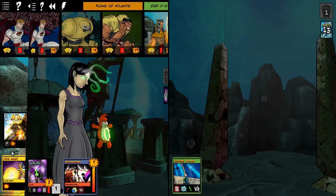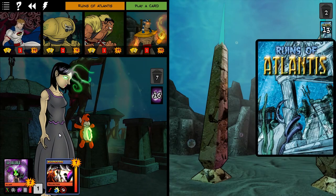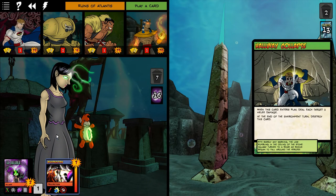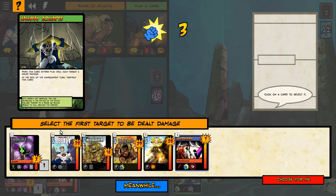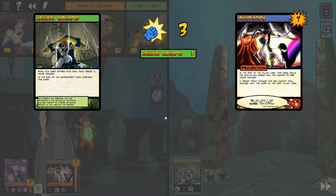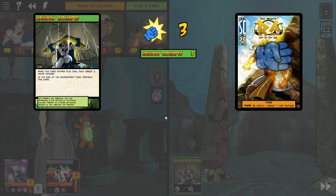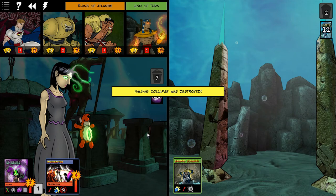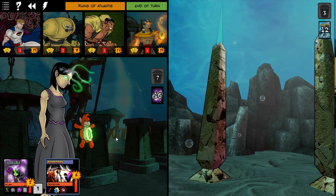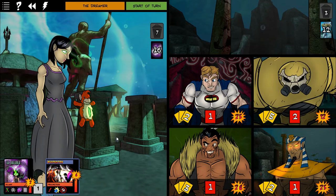Now if you can see under the dreamer there — there's one under her now with a little white box. You've got to kill the minions. Everyone gets three damage from the hallway collapse. I have to redirect the damage to the dreamer when it's her turn. Hawka is really good at absorbing a lot of damage.